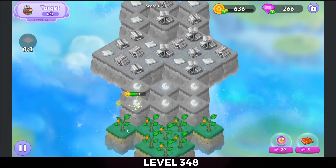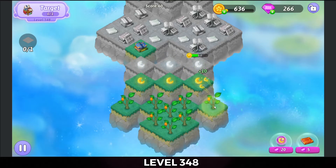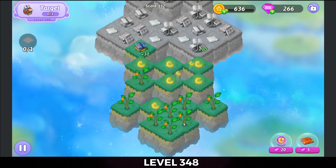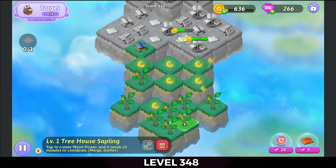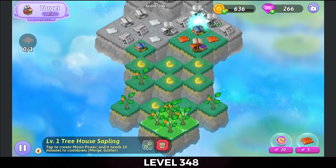Let's tap each one of these trees out. And we're going to move that up so that once I get these tapped on out, I can go ahead and do a 5 Merge here.